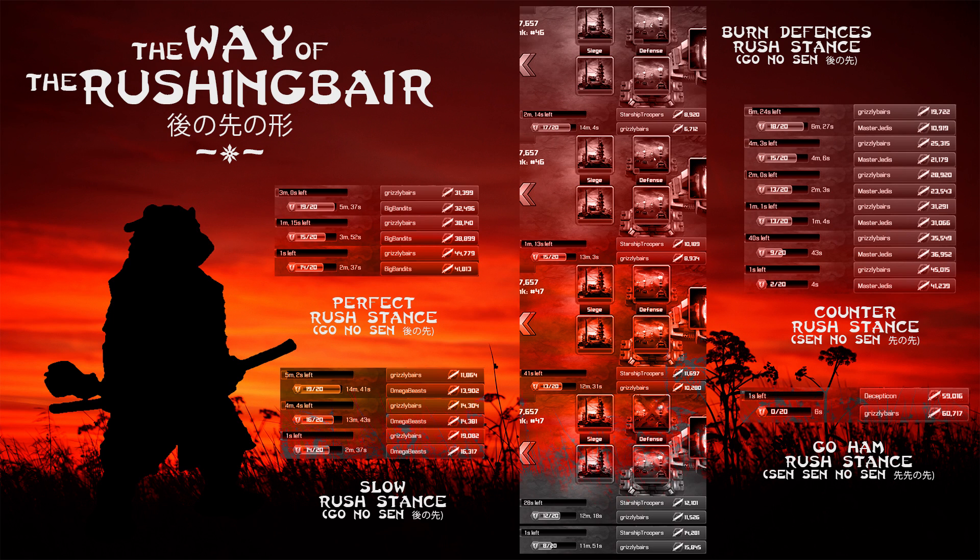Actually, it's four guilds now: grizzly bears, bear cubs, teddy bears, and we're having to form a fourth guild, gummy bears, just due to the sheer number of applications.